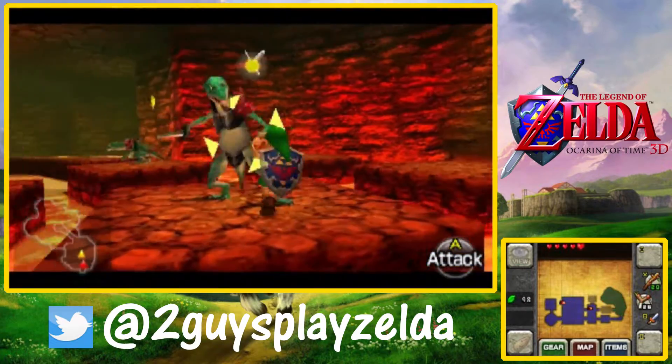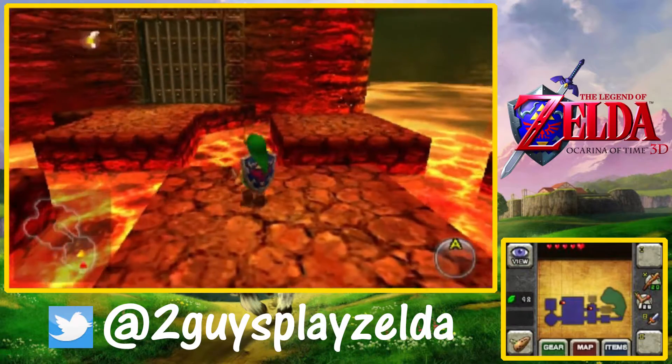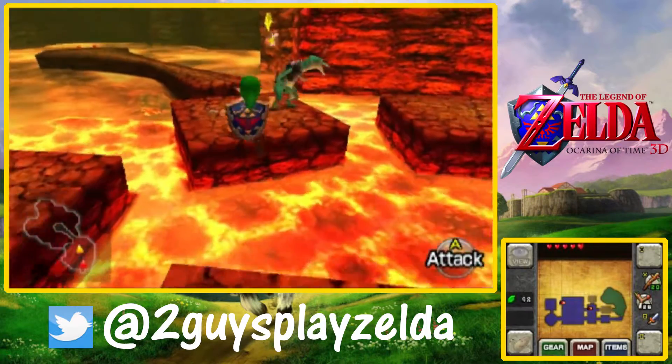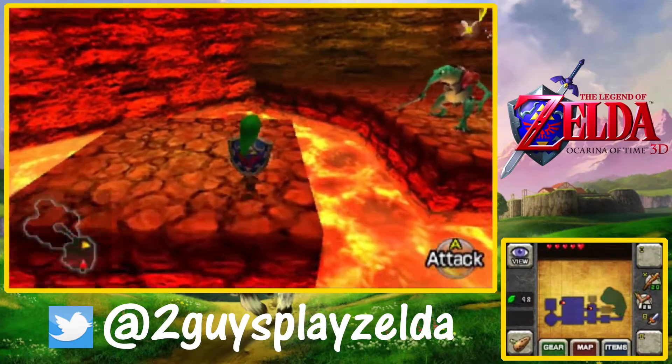This is part 11 of Ocarina of Time, and this part will be finishing off Dodongo's Cavern. In between parts, we finally had a chance to look at what that enemy name was. I don't know why I ever doubted myself — they were Armos statues, or just Armos.